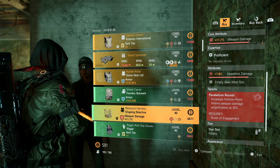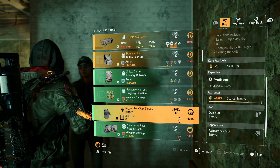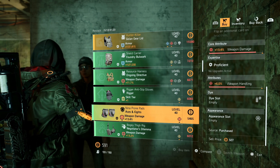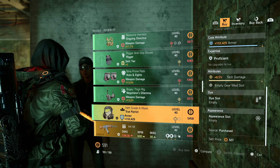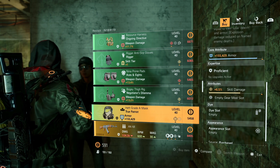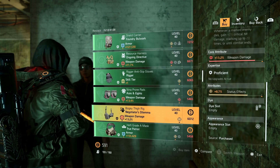They have the Rigor gloves with skill tier and status effects — you can put skill damage on there instead. They have the Aces and Eights kneepads with weapon damage, and you can put headshot damage on for the weapon handling. They have the Negotiator's holster with weapon damage and status effects — swap out critical hit damage on the status effects. Then they have a True Patriot mask with armor and skill damage, and you can reroll the skill damage for whatever you want. Not bad rolls at all.